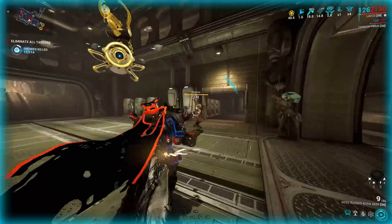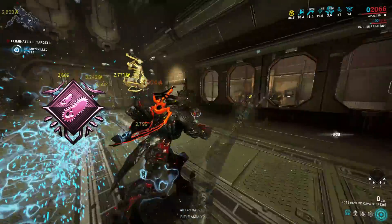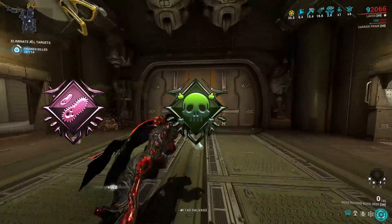If you are at all familiar with the well-established elemental meta of Warframe, it'll be no surprise that Viral, Toxin, and Corrosive are among the very strongest damage types in the game. Viral procs enhance all health damage, Toxin bypasses shields entirely, and Corrosive is a menace to ferrite armor, which pops up in a number of crucial places.